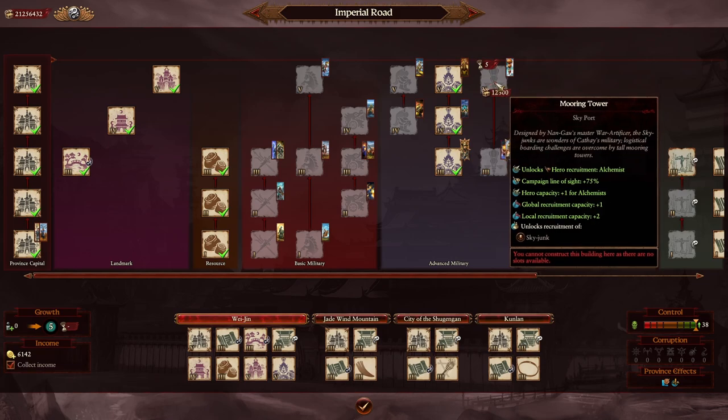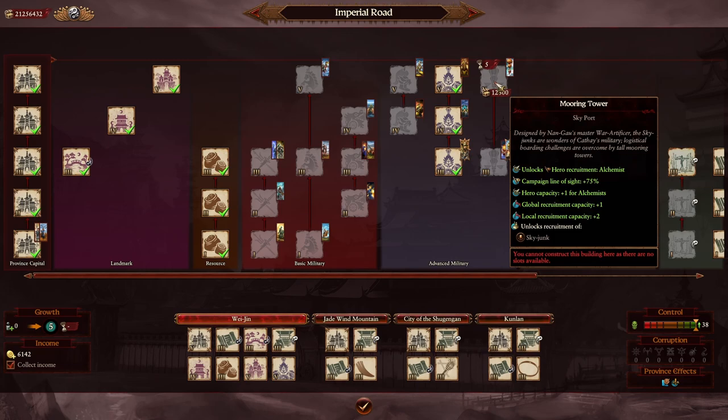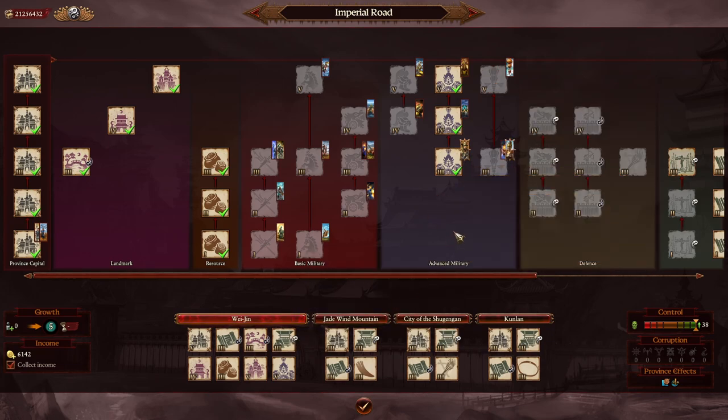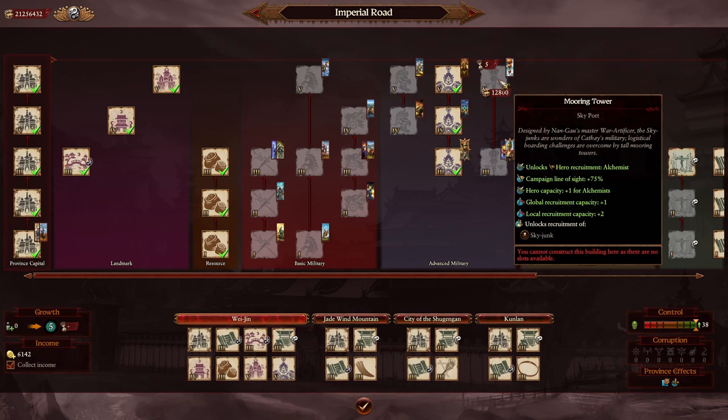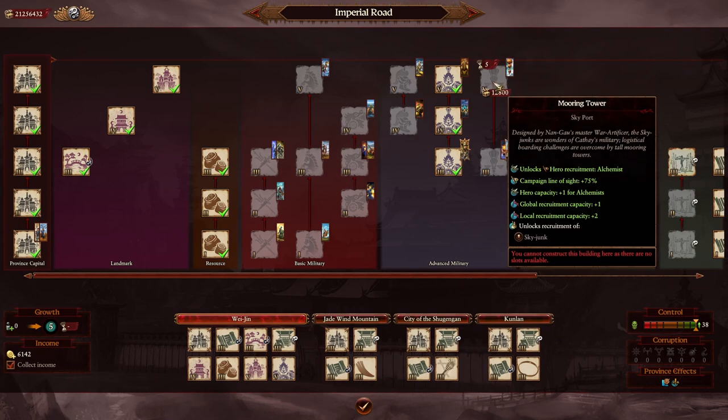The most useful building in the main capital is actually the Skyport. Campaign line of sight is great, the Alchemist is useful, but the most powerful aspect is that at tier 5 you get one global recruitment capacity increase. Having a large number of global recruitment capacity increases is massive in the late game as your armies stray farther from your starting territory. Combined with 10 copies of this building across your empire, it will rapidly speed up your expansion in the late game.